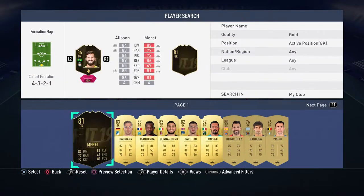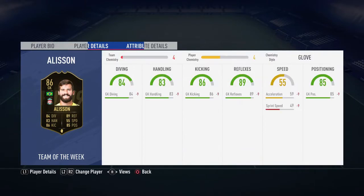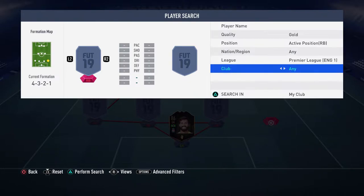The first player is Alisson in goal. I've only used him for 8 games in the weekend league so far and he's actually been okay - not really anything good or bad. He's got good reflexes, kicking, handling, positioning, diving - they're all 84 plus or 83 plus. I've got a glove chem style on him. Obviously his chemistry is down because there's no links at the moment.